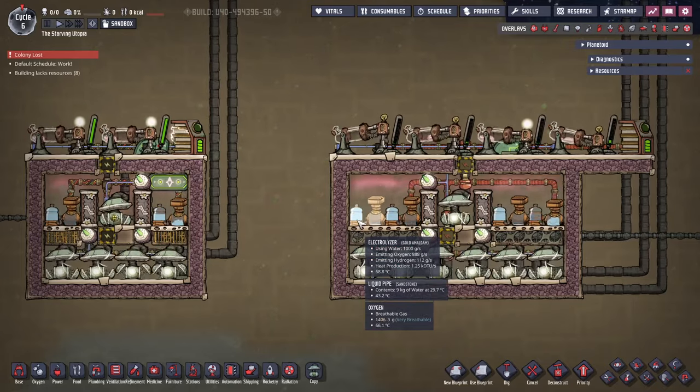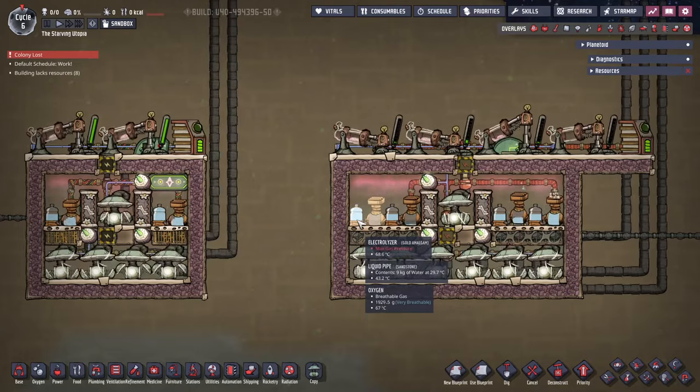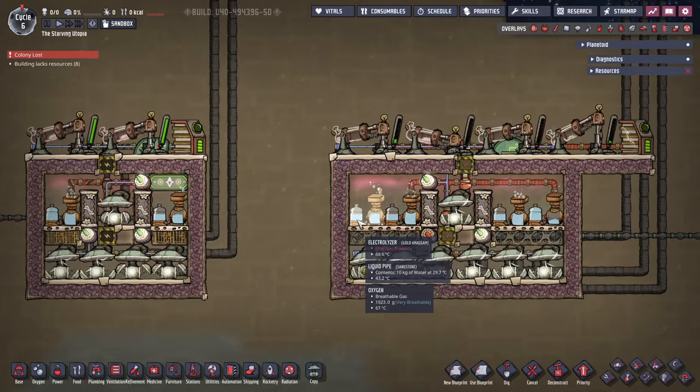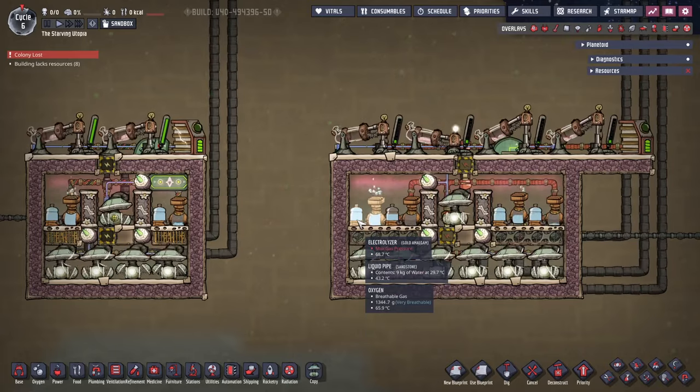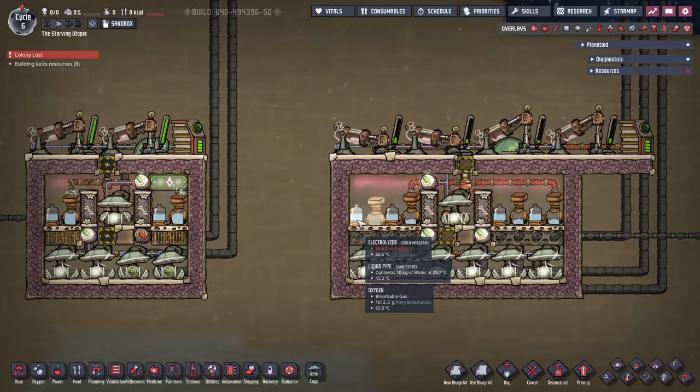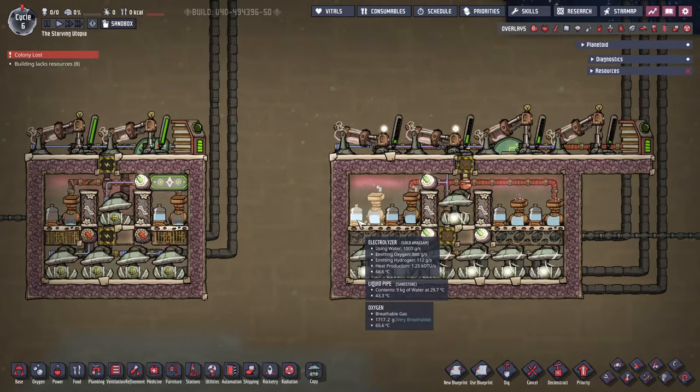You will need active cooling to keep the base cool, and there are many ways to do this, but the important point is that it is much easier to cool a SPOM's oxygen output than the water input. My personal approach is to simply cool the base area, but you can cool the oxygen before it reaches the vents as well. I will also explain cooling in a separate tutorial.